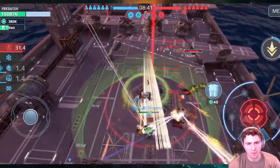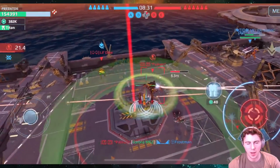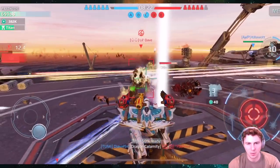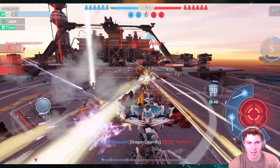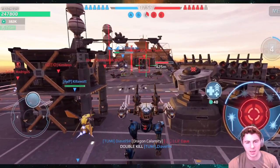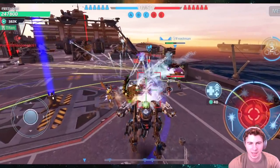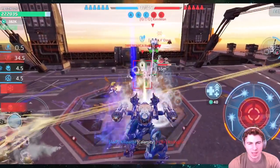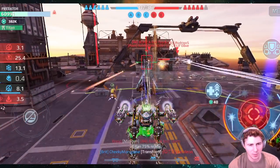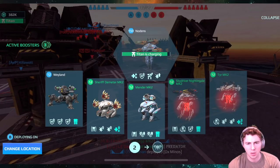I think the best healing option is definitely the Demeter, and the Nodans of course, but it's a Titan. The Nightingale and the Tear could use some help. The Weyland as well, but I don't even know what they could do to the Weyland — it's just so bulky and slow. The most surprising build was the Mender. As for the Tear, the healing mechanic doesn't even make sense — when you switch back you have that healing burst, but it's kind of pointless if you can't heal while all your weapons are up. I think they should make it so you can heal teammates all the time, whether your weapons are up or down.